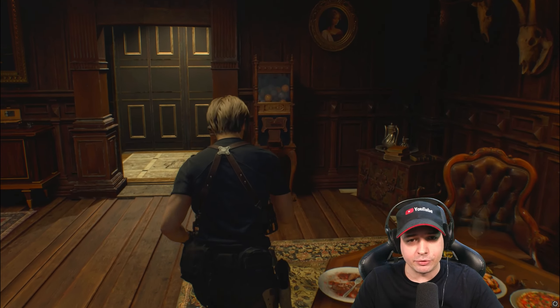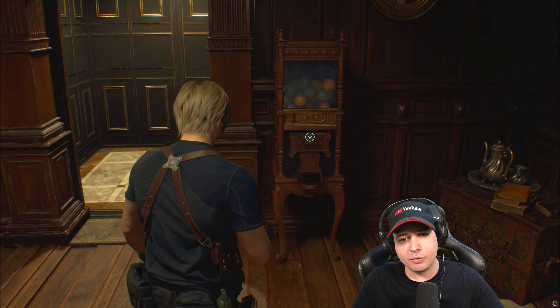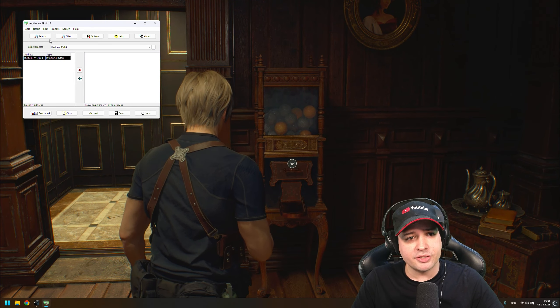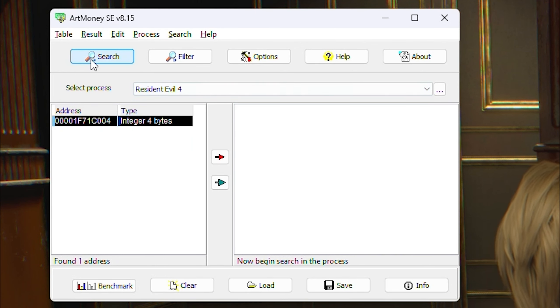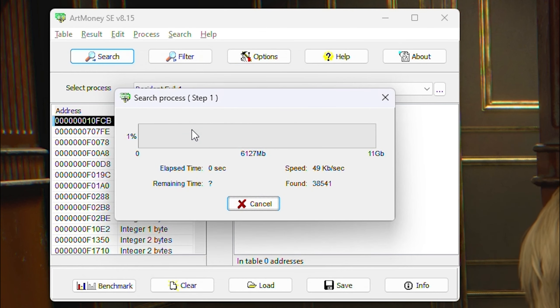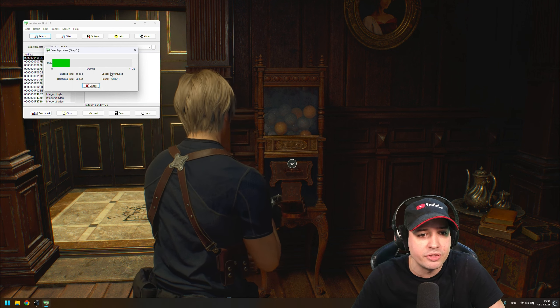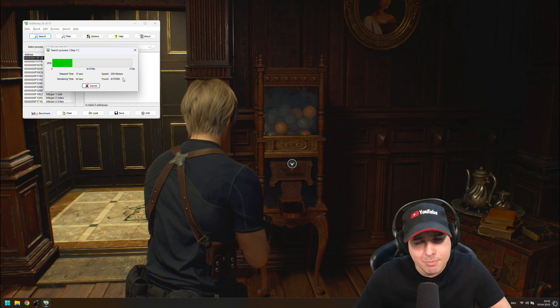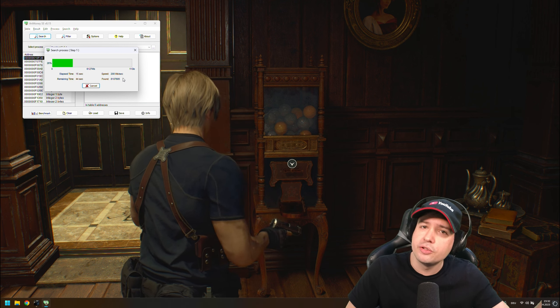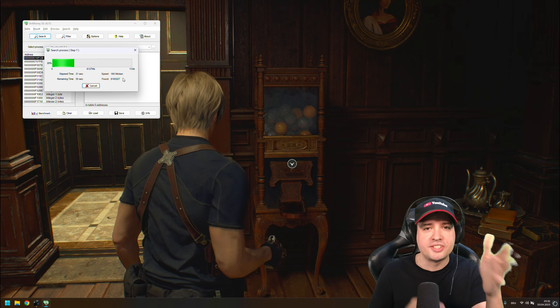Let's go up here and cheat the values. We have six, as you can see — those are the numbers we've got. So I'm going to start the program. You select the process — in this case, Resident Evil 4. Then you type in the number, go for type all standard, and type in exact value, how much you have. I have six, so I just type in six and let it run. This is going to run for a while. Although we are on pretty much the latest gaming hardware, there's just a lot of stuff that needs to be searched. We're going at 260 megabytes per second. Chances are your PC may take longer. It took about two minutes to finish.